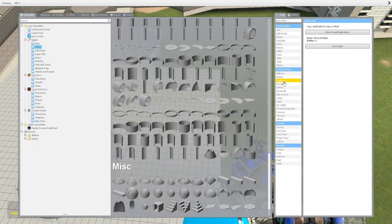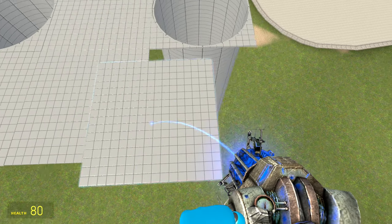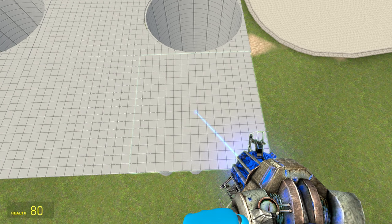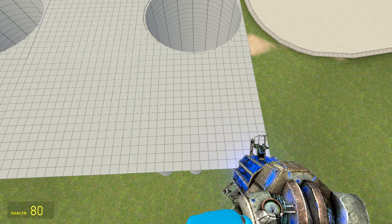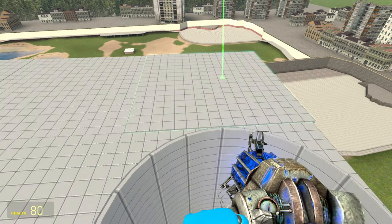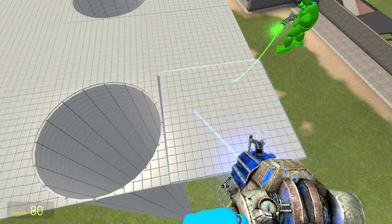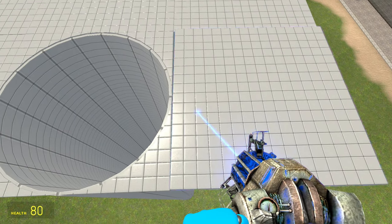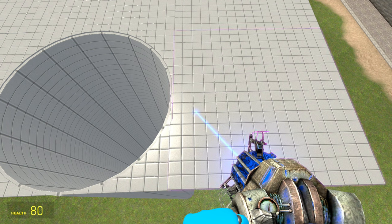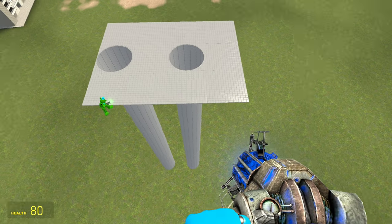Now we can start building platforms around this pipe. Just keep repeating the same process over and over again until you get the amount of pipes that you want — rinse and repeat. It does require a lot of patience. Setting up the arena can be pretty hard, but luckily with GMod you can have saves. If you don't want to build this whole arena again, you can always save it.